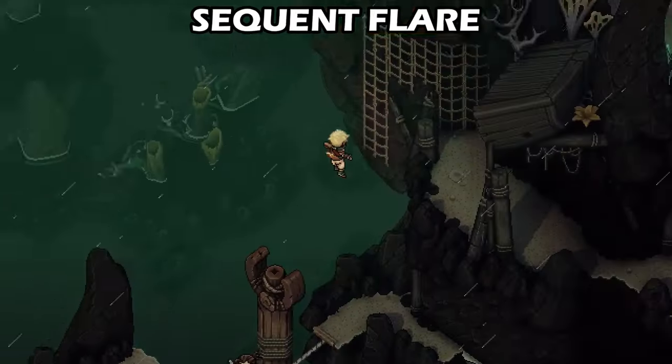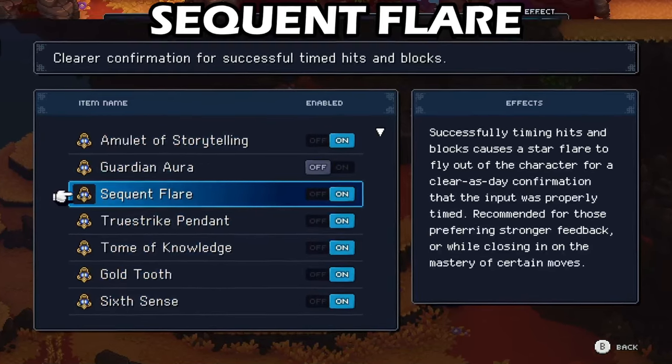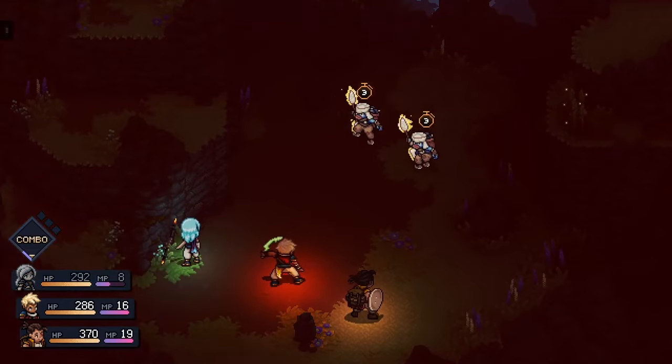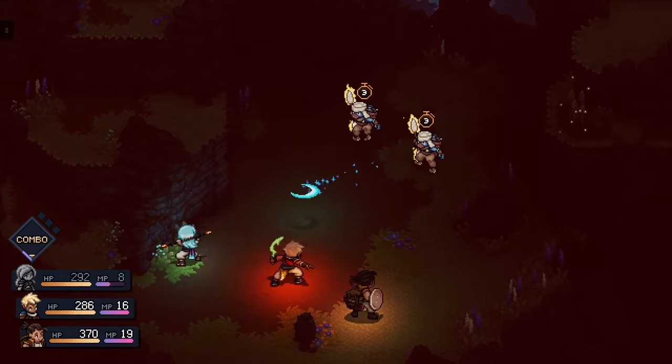The Sequent Flare relic is the most important and useful relic in the game because it helps you learn how and when to time perfect attacks and blocks by setting a flare up every time you are successful. This relic is unlocked by default along with the Amulet of Storytelling and must be turned on if you want to use it.